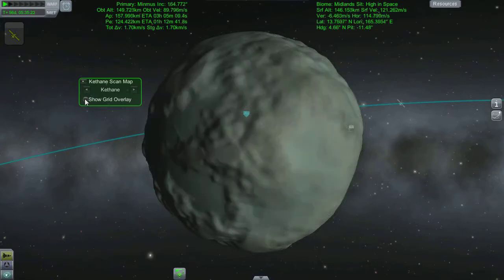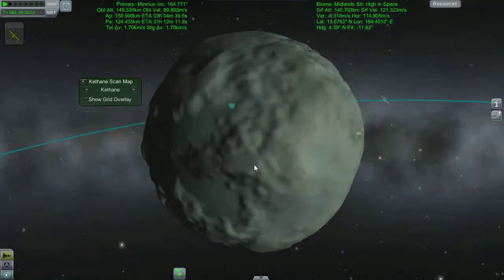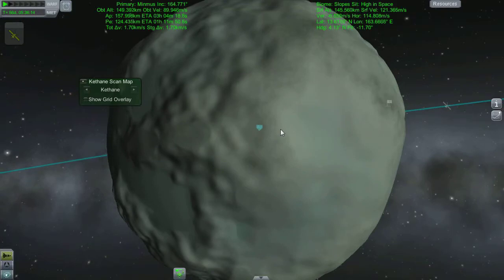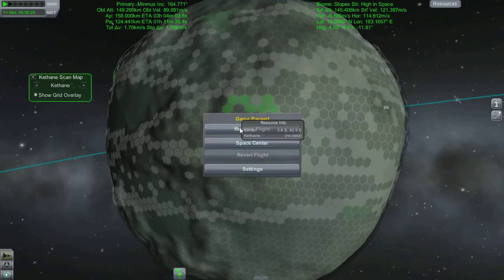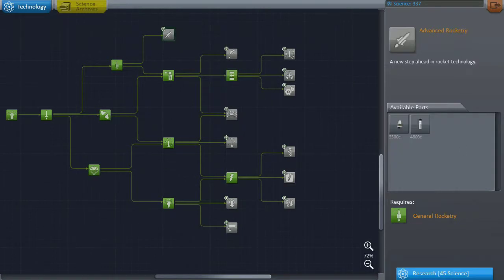I'm looking around for a nice equatorial patch of Kethane so we can start landing down drill rigs, fuel tanks, maybe some sort of science collection place, so we can have a little buggy that goes around and collects all the science from Minmus. That's basically what I want to start setting up today. Heading back to the space center, it's time to spend our previous Minmus science. Jeb went off to Minmus, dragged his ass all the way up there, launched back, and brought back oodles and oodles of science - something like 400.